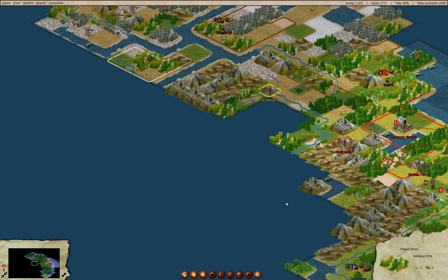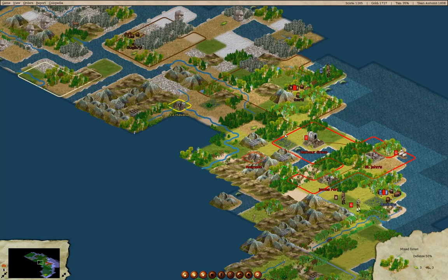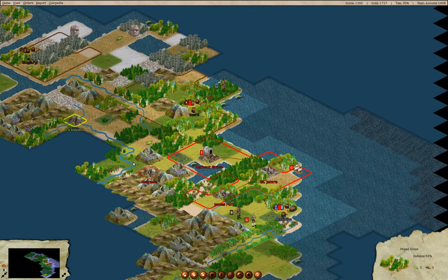I wish you could scroll the map by dragging it, like everything else does.